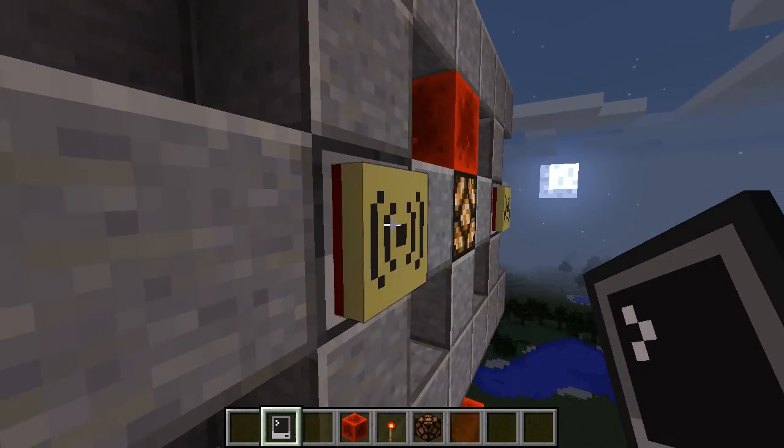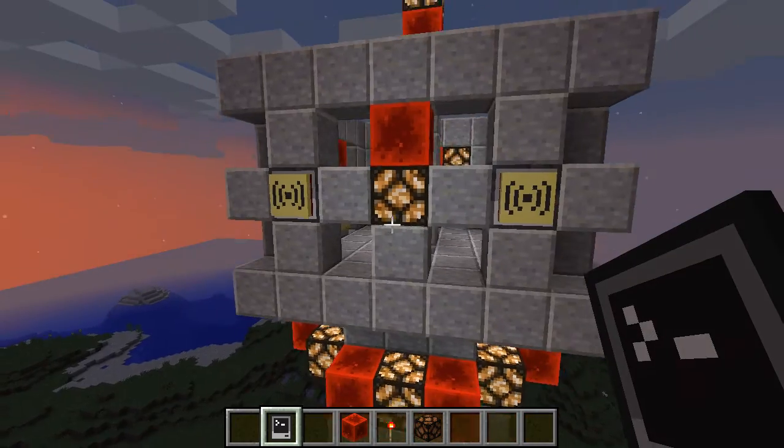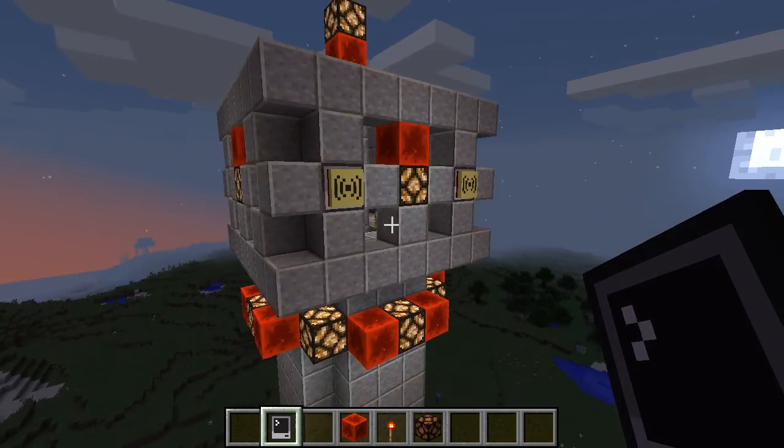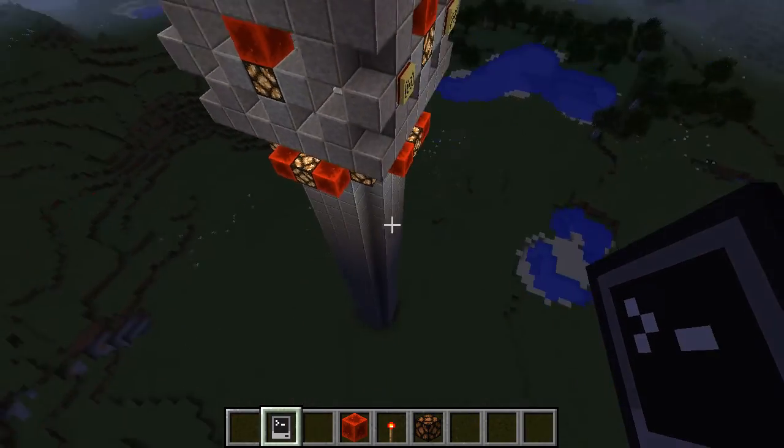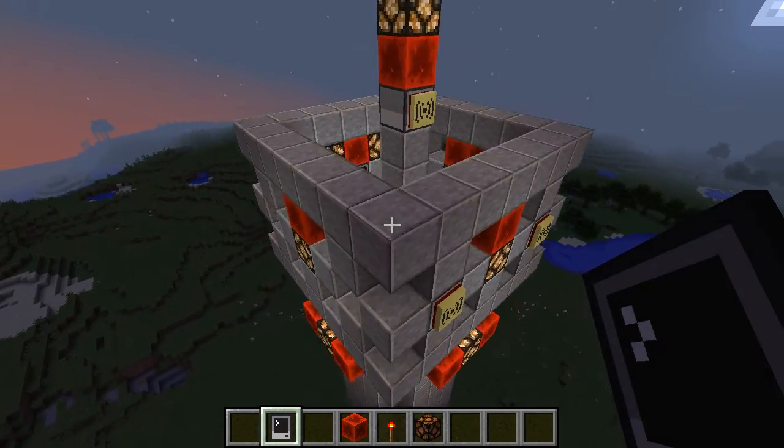These are Ender modems. Basically they're like wireless modems except they have an absurdly huge range — something like 2 billion blocks or something like that. And they can communicate across dimensions as well.